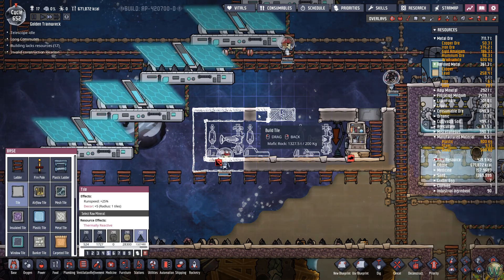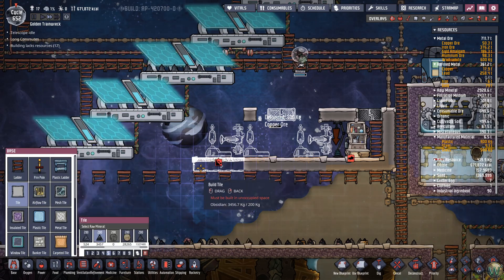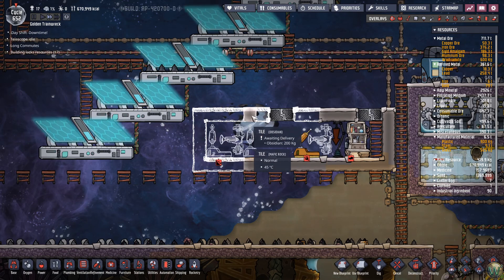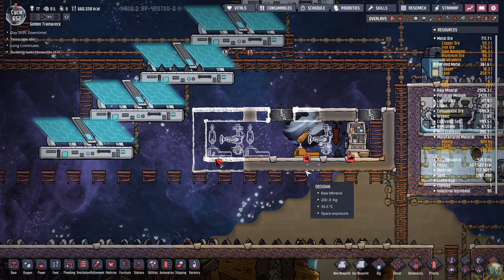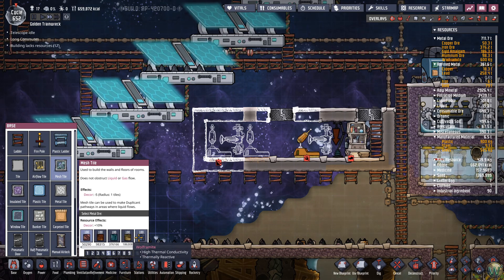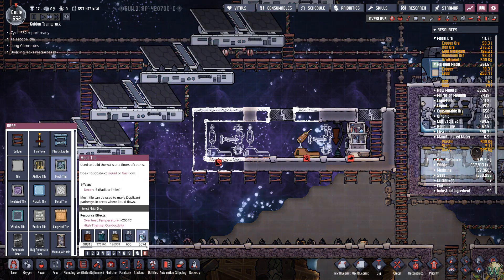I want to do another pneumatic door here. Oh, this was Mavic — I messed up. Some of this is Obsidian and some was Mavic. Must have messed up somehow in the process and built the last few as Mavic instead of Obsidian. These are all Obsidian now. And then here we need to have actually a mesh tile, and I think this needs to be made out of steel — let me double check that. It does. And that's so that they can't dig through it, because they will. That's going to go right here.